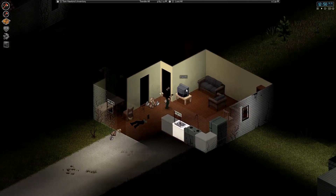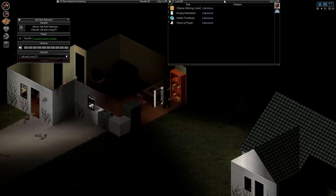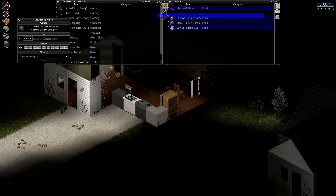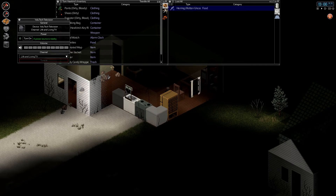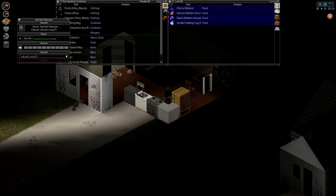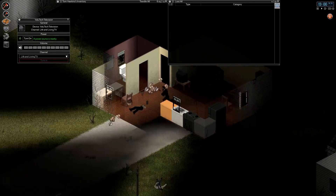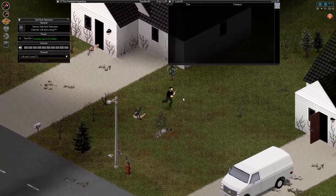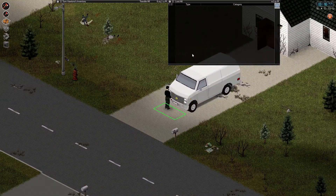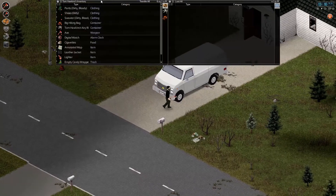Nothing in the bathroom. Cheese — that means we can find a cow and make cheese. Some soda pop, I'll take that. We already need another smoke; we need to keep a lookout for cigarettes, I'm down to 15. Nothing, nothing, nothing — what a useless house. Let's check out our original house. This car — it has gas in it. The reason I didn't take it was I didn't have a key for it.